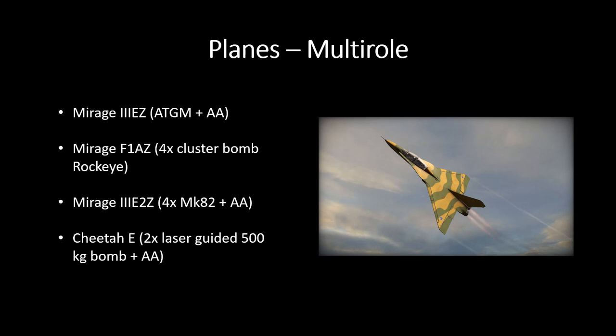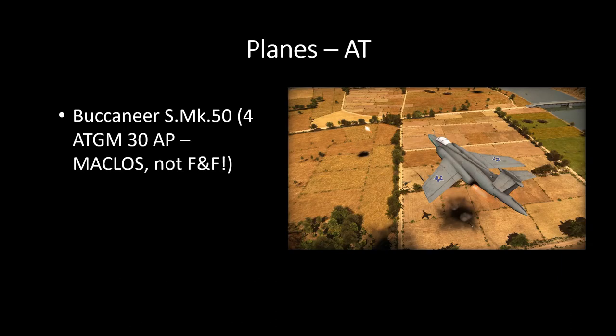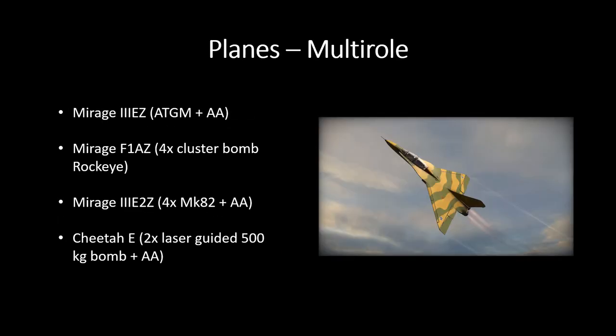Multi-rolls: more Mirage — the Mirage 3EZ with HEGMs and AA. Another multi-roll has cluster bombs plus AA — four Mark 82 bombs and AA. The Cheetah E is two times laser-guided 500kg bombs plus AA. Overall I'm still not seeing a whole lot of anti-tank warfare, because the Milans are seemingly not very good. The Buccaneer with the MACLOS missile hits hard but if it doesn't hit, or if the plane gets shot down, you have no HGMs and no anti-tank power. Cluster bombs could work, but unlike a missile you can get out of the way. And 500kg laser-guided bombs don't generally do that much against armor unless they attack from the top.